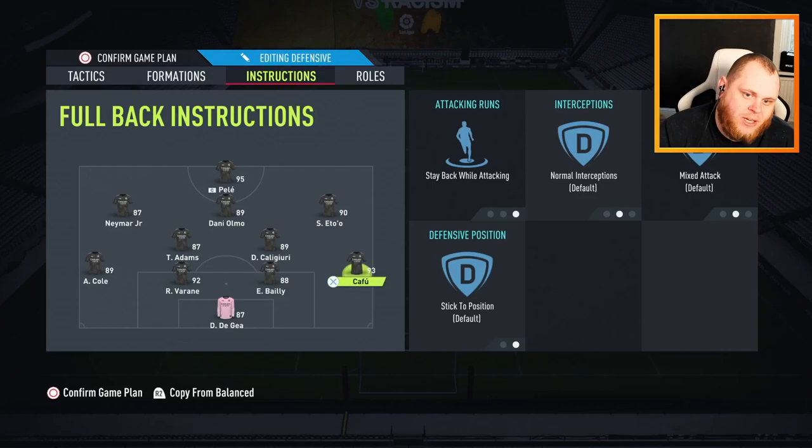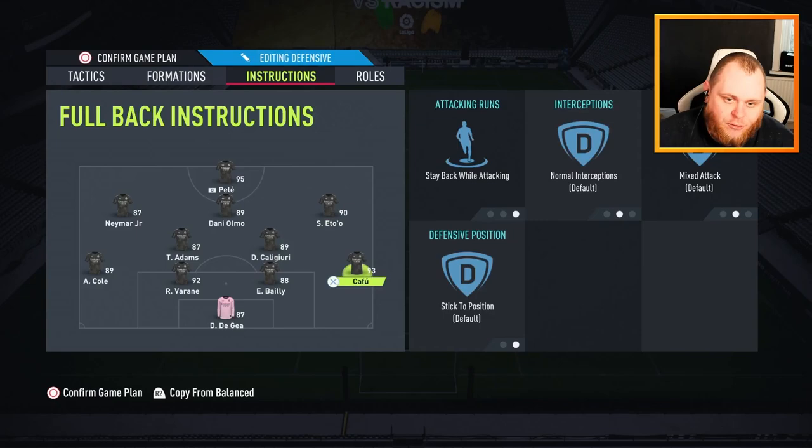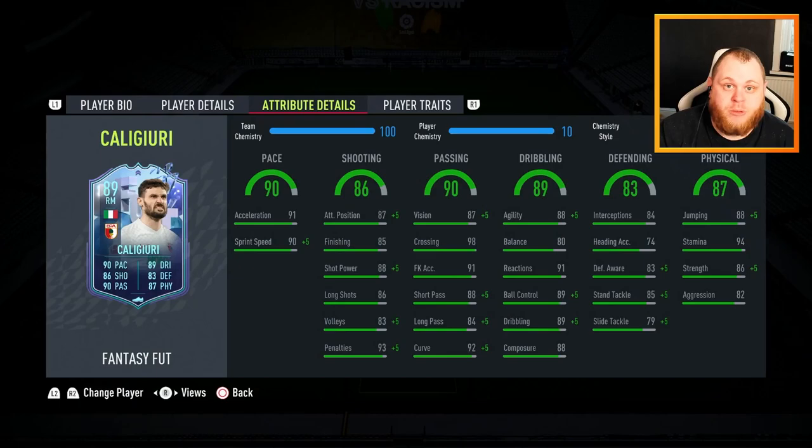He's a right midfielder but I personally believe he'd be sensational in a 3-5-2, getting back and getting forwards. He could be great as a RAM in this formation and of course as a right back too. I just think CDM gives the best of both worlds because I'll be able to showcase his defending and his offensive play at the same time. An anchor chem style is probably your best bet defensively.